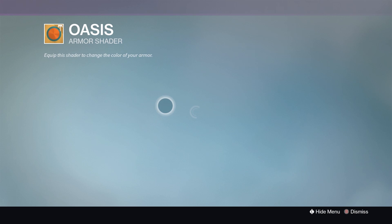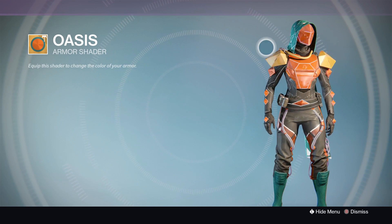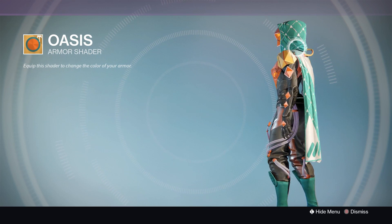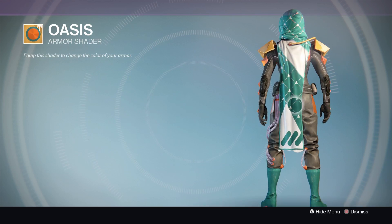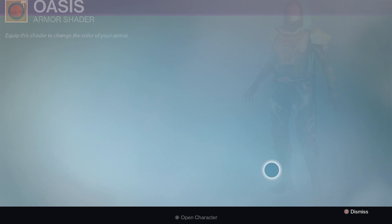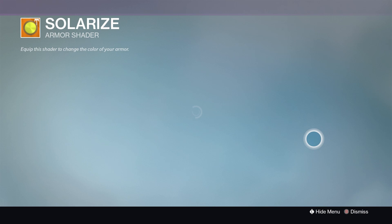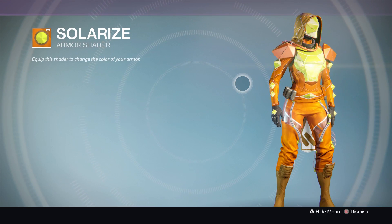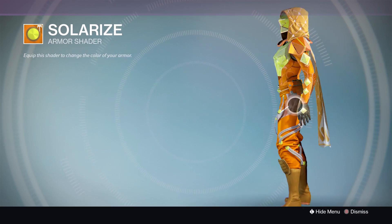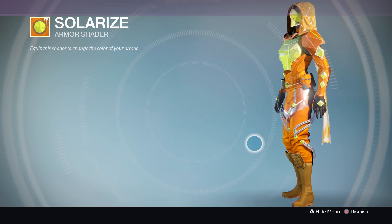Now we have Oasis — it's pretty plain with the gear I've got on, but I really like this blue turquoise, it's like baby blue. It's a very nice color and I like the way it appears on the exteriors such as the cape and the boots. Then we have Solarized, which I haven't actually seen before — it's lemon and orange, the best way of describing it. It's quite a nice shader, very unique, but I don't think I'll be wearing that one.